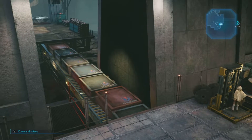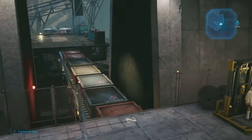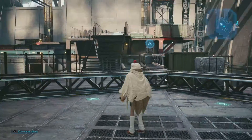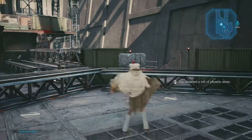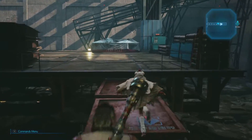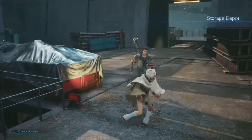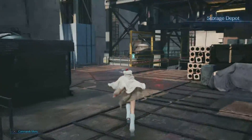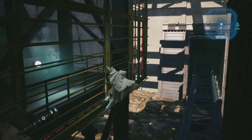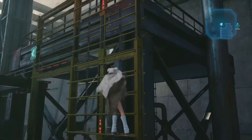Welcome back to part two of the Intermission DLC. Last time we did all the stuff in the Sector 7 slums, skipping the side quests. We're still chasing after Zegia, basically through this ruined factory — or whatever this is, like a garbage dump or something.